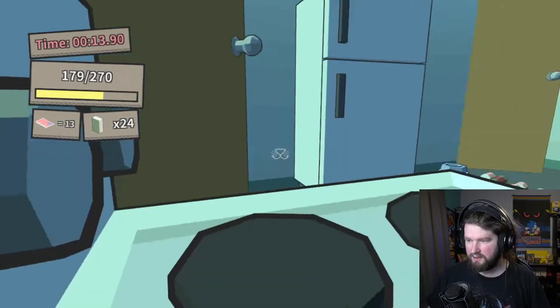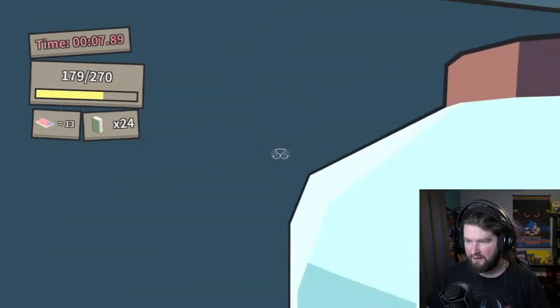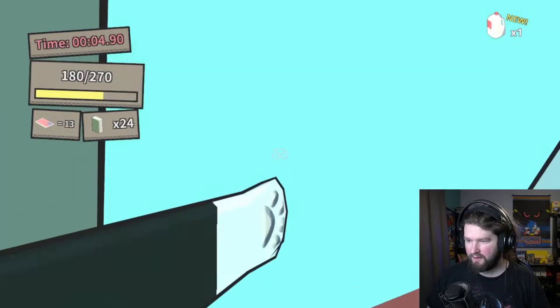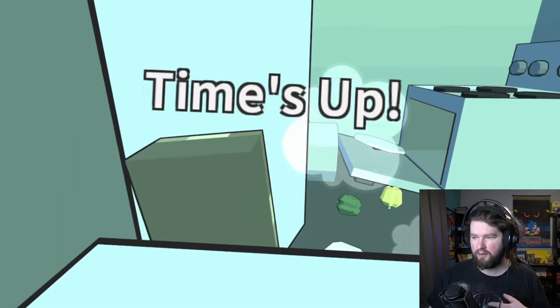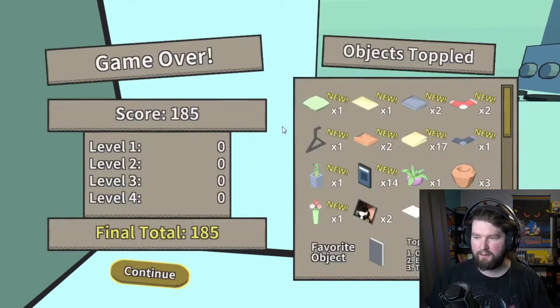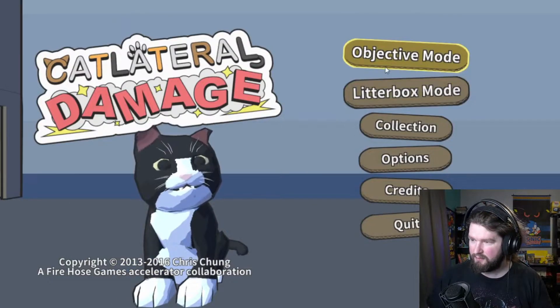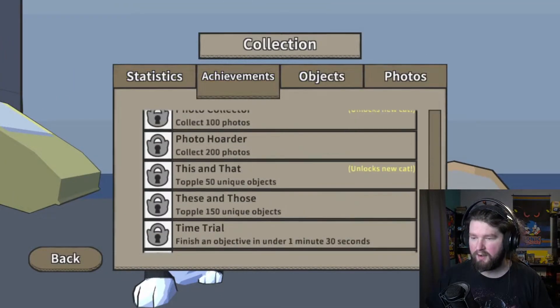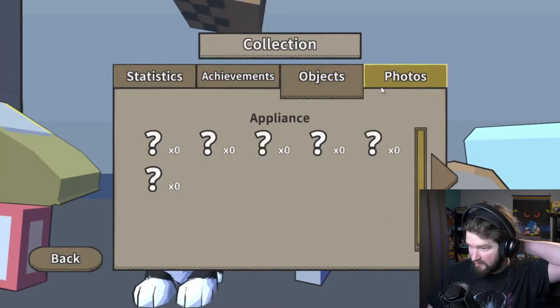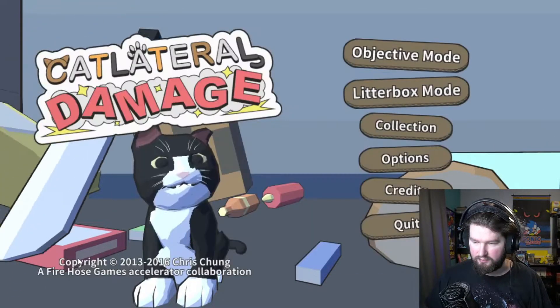Can I turn these on? Let's open the fridge. Get that food out on the floor. I should probably be focusing on rooms with large sets of objects on shelves. Final total. Favorite object: paper. Objective mode. Oh — knock over a thousand objects. I'm going to be playing this game a lot. Three out of two hundred... whoops, I accidentally closed the game.